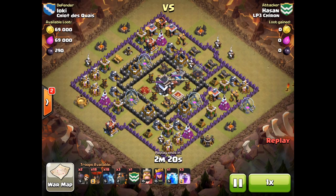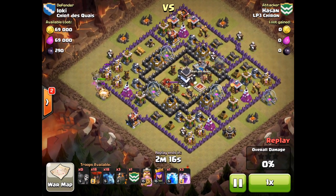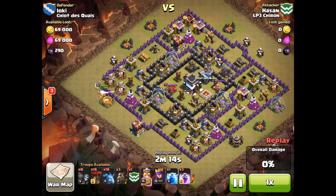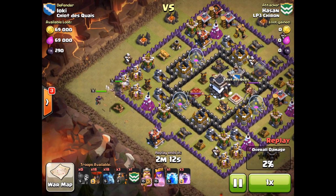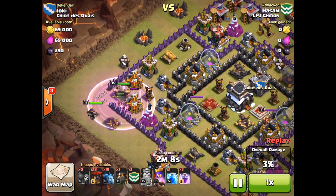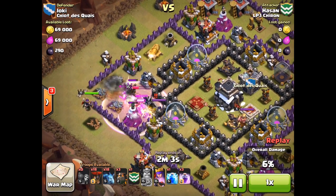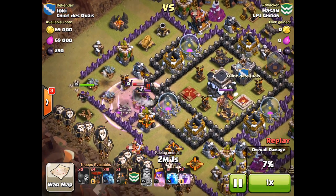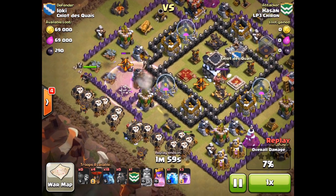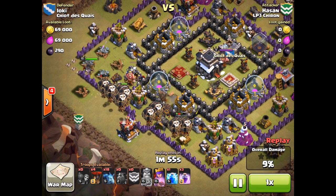Not to be outdone, Hassan, also from LP3 Chiron, has an interesting attack of his own. He's brought Quatro Lava Lunyan despite being Town Hall 9, with the fourth Lava Hound in the clan castle. The way this base is set up, there's a fourth air defense sticking out like a sore thumb, so he's using his heroes to eradicate it first. Now here come the balloons and Lava Hounds, and the queen just manages to take down the air defense as it starts to hit those balloons.